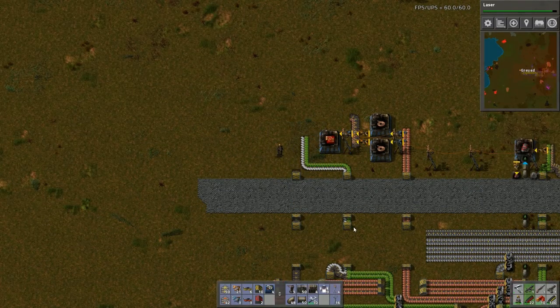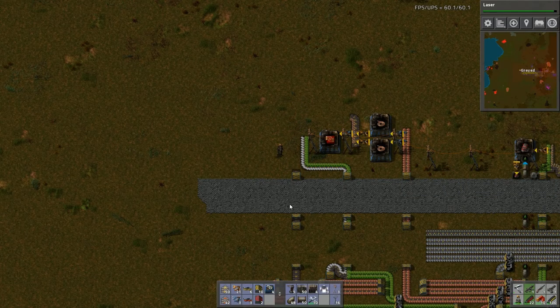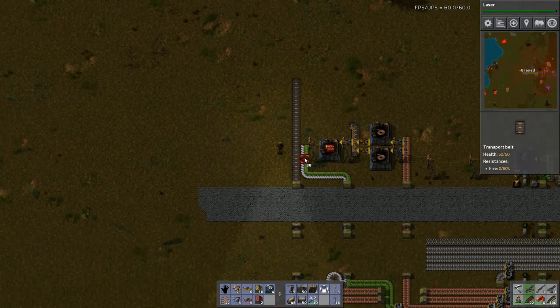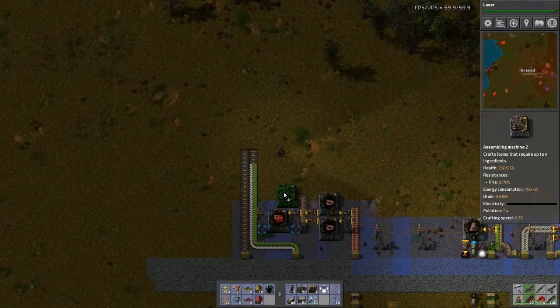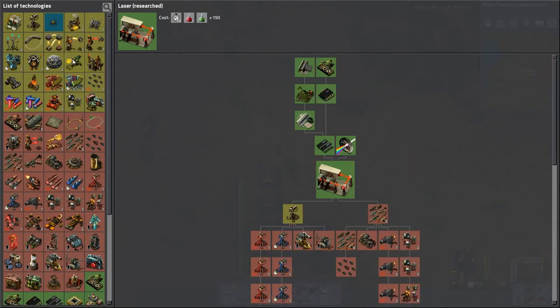I don't need that power there — actually I do, but I'm going to put it on the inside. So what I'm going to do is I'm going to have a belt here and a belt here. And we are just going to cram these out. Let's put four. Lasers are done — nice. Stack inserters, explosives I'm not worried about, laser turrets — I need laser turrets.